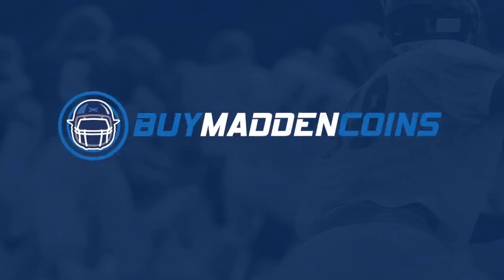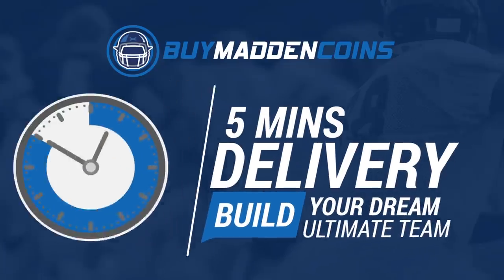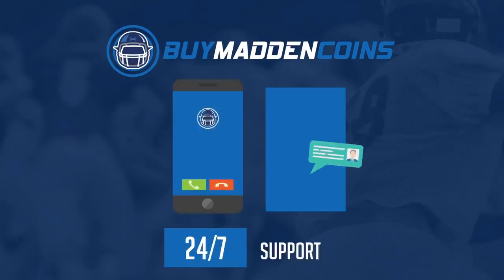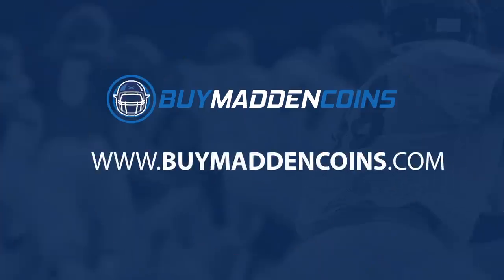In need of some coins to build that dream team? Head on over to my sponsor, Buy Madden Coins. They have the cheapest, quickest, and most reliable coins on the market right now. Head over to Buy Madden Coins and use code 'pool' at checkout for 20% off your order.